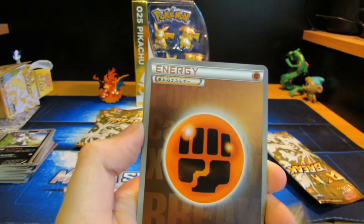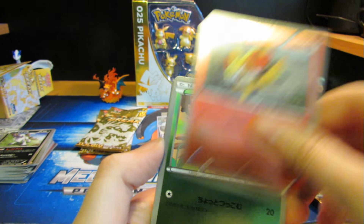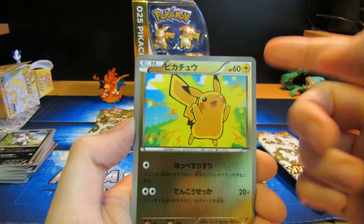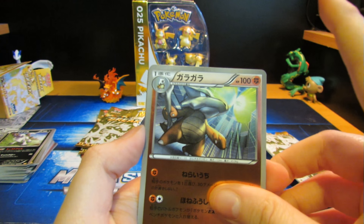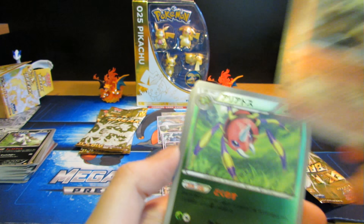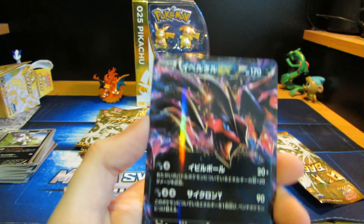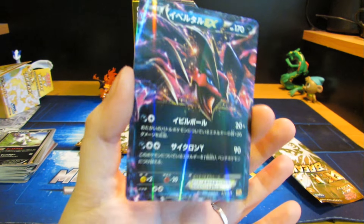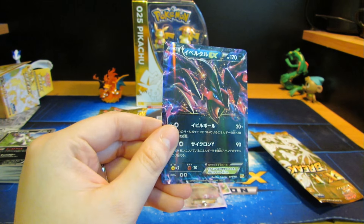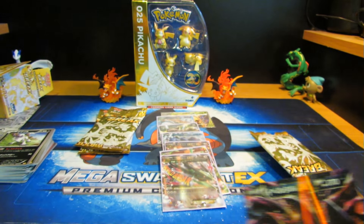We got a foil Floatstone. Fighting Energy, Fennekin, Ninjask, Pikachu — that goes with our golden Pikachus in the back — Marowak, Pyroar, Trevenant, and Yveltal EX. Let's see if I can get a good angle. They don't always have the lines in them, but in this lighting it does. Sometimes it's just really shiny.